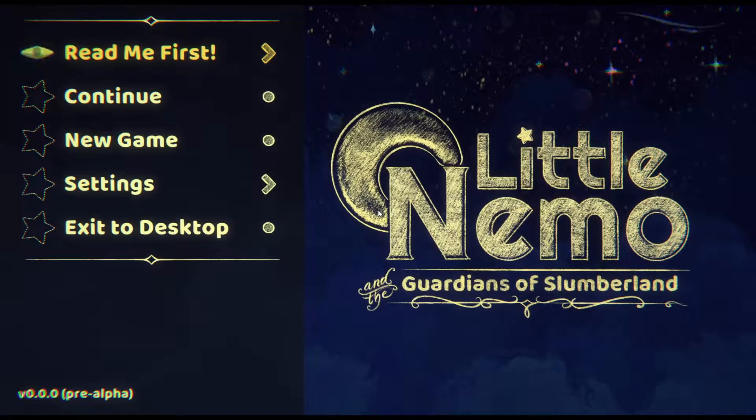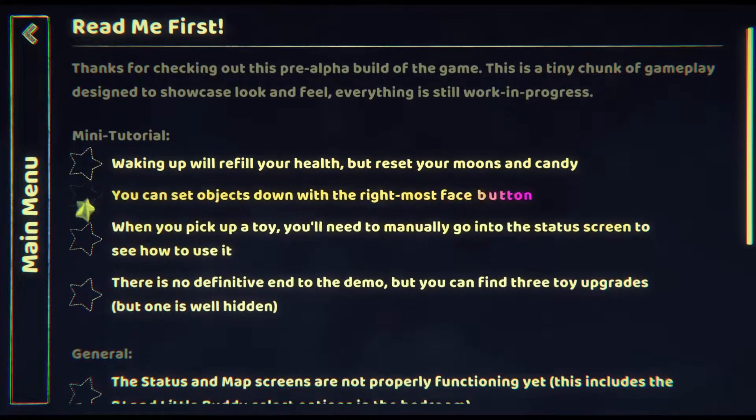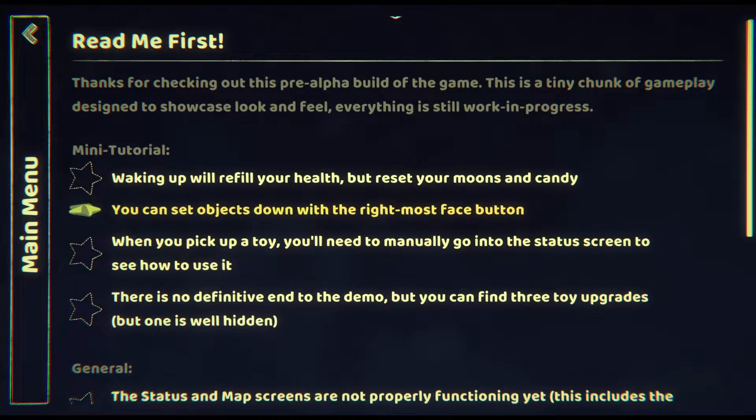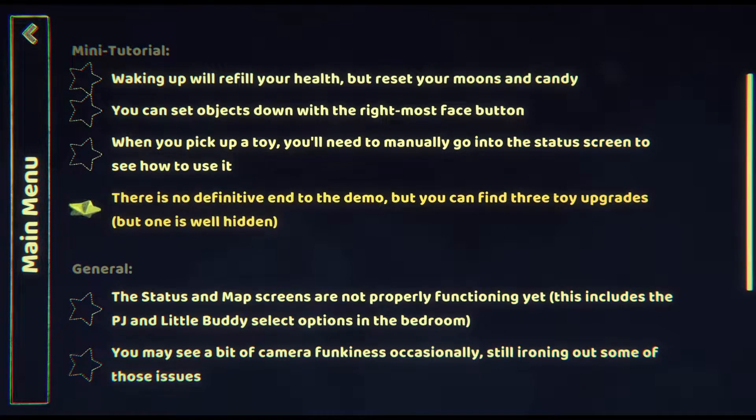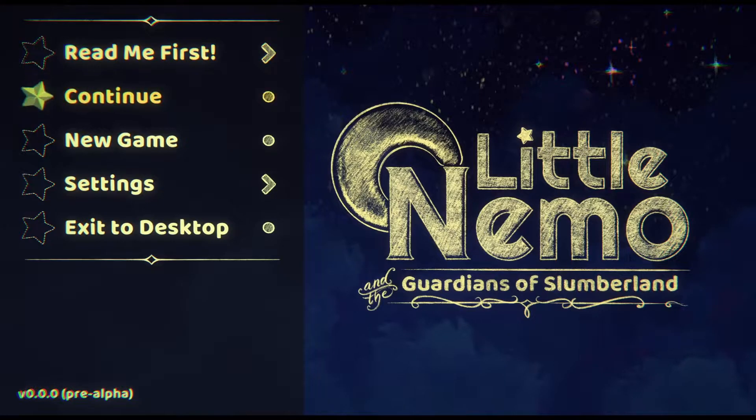Again, pre-alpha build here. Very thankful for the opportunity to check this out. If you look at this readme he's included — again, work in progress — there are a few disclaimers, one of them being that there's no definitive end to the demo. There are three toy upgrades that we can find when we get into it.